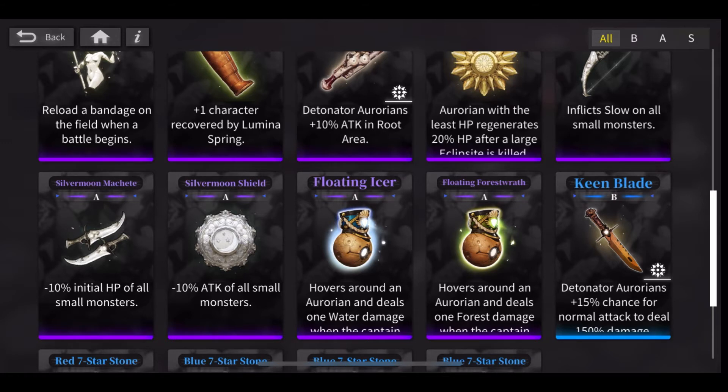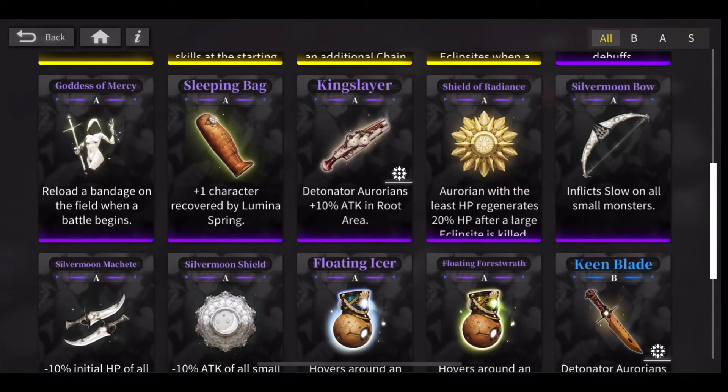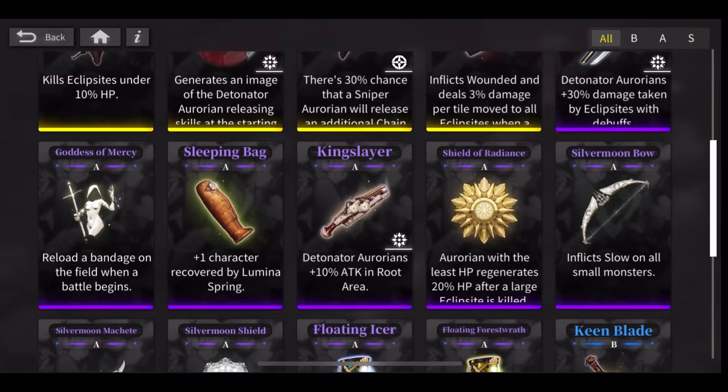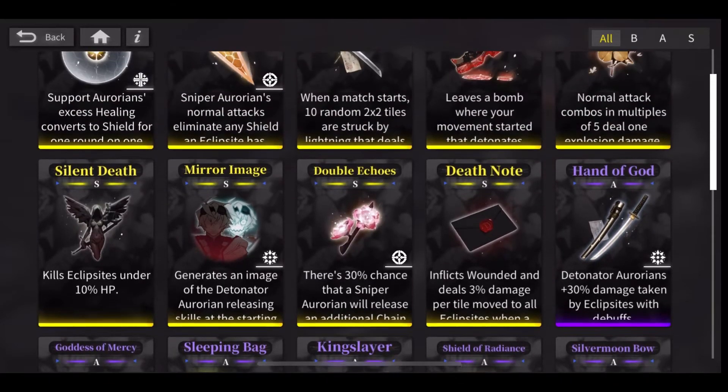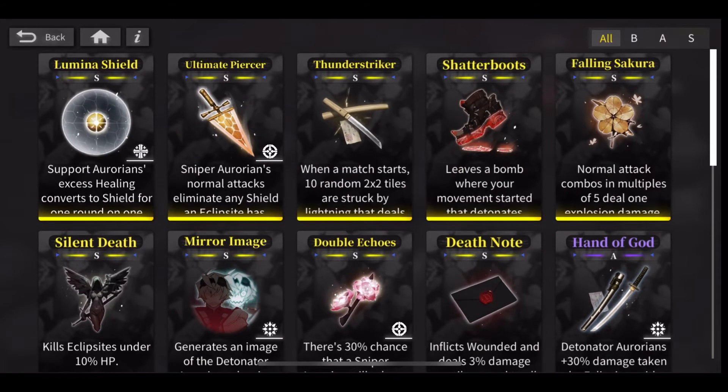The silver moon bundle is definitely what you want. The silver moon bow inflicts slow on all small monsters. The silver moon machete is minus 10% initial HP of all small monsters — so it makes them less beefy. And then minus 10% attack of all small monsters, so they deal less damage — which is also really good. I recommend picking them up as soon as you can in the Secret Territory.